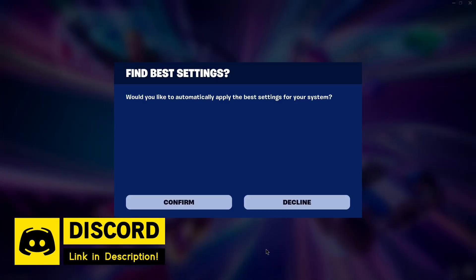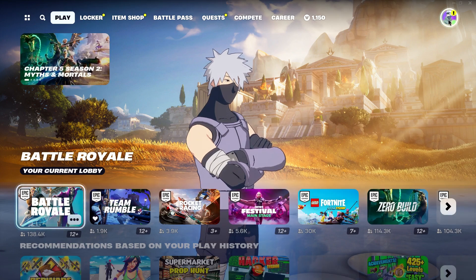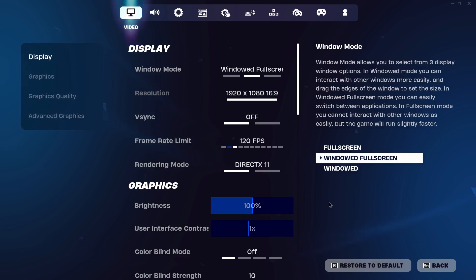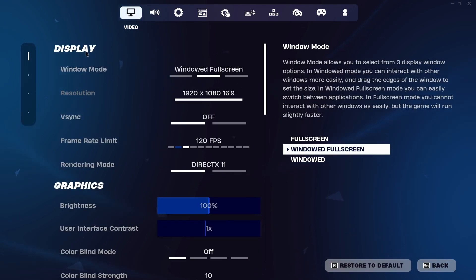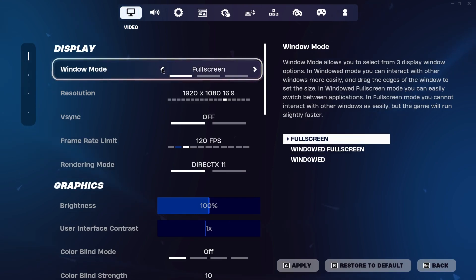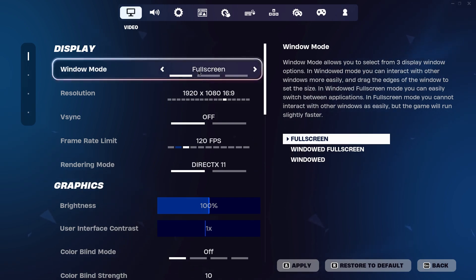Once you launch into Fortnite, it will ask you to find the best settings automatically — simply click Decline. Once inside, click on the profile icon and go into the settings. In the video settings, the first thing to do is change the display settings. For the windowed mode, set it to Full Screen. In full screen mode you cannot interact with other windows as easily, but the game will run slightly faster.